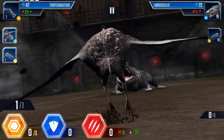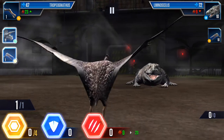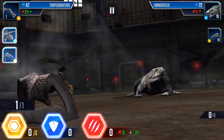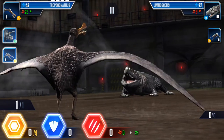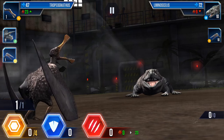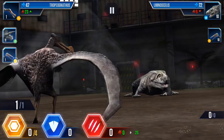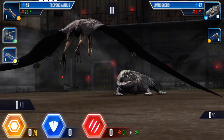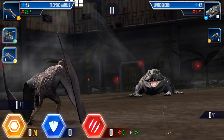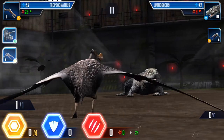Look at your character's stats at the top. Health is the top one with the plus symbol — we have 47 health, he has 72. The number underneath is attack power. Ours is green because we picked a pterosaur which has a bonus advantage over his amphibian — that's why it's green. We have 23 attack, so one move hits him for 23 points. He's at a disadvantage so he only has 9 attack — if he attacks us he only takes 9 points.